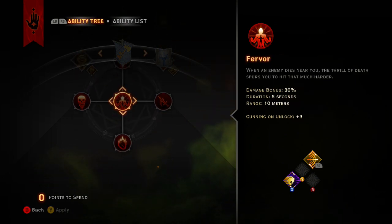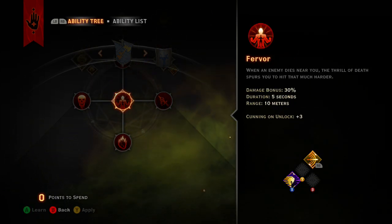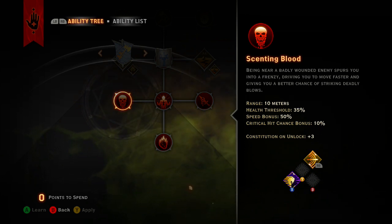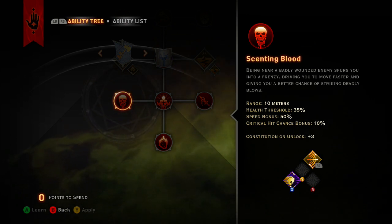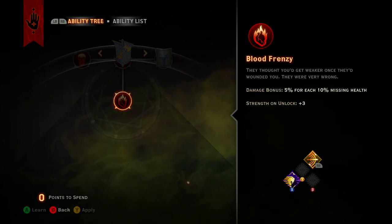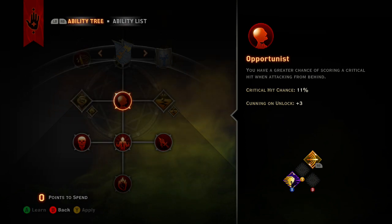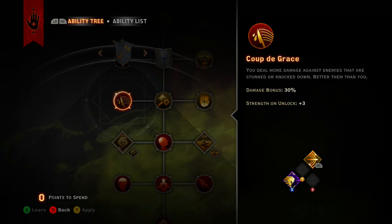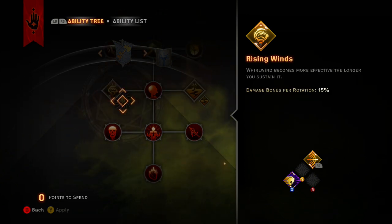Hopefully you guys have really good equipment to also give you some life on hit or life per kill. When enemies die near you, you do an additional 30 damage, and when an enemy is badly wounded - down to around 35 percent health - you become 50 percent faster with 10 percent increased critical chance, plus 5 percent for each 10 percent of your own missing health. Armor penetration lets you do more damage, and Coup de Grâce is really good for whirlwind because whirlwind can knock enemies down.